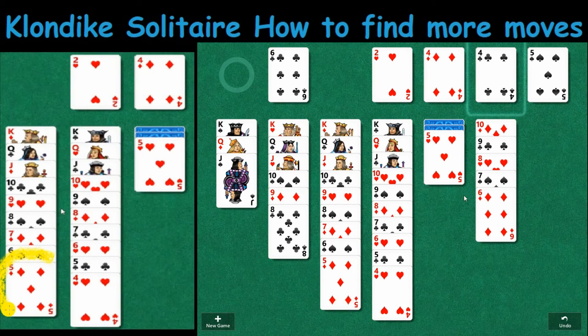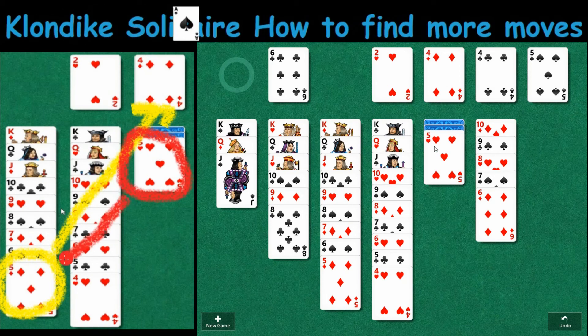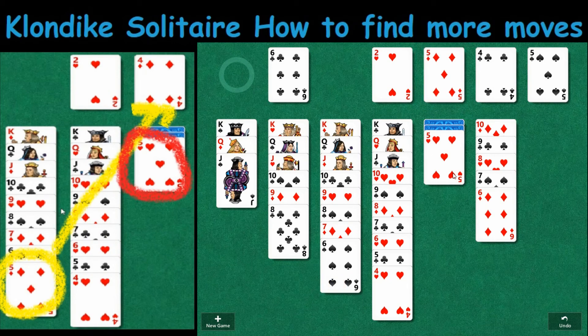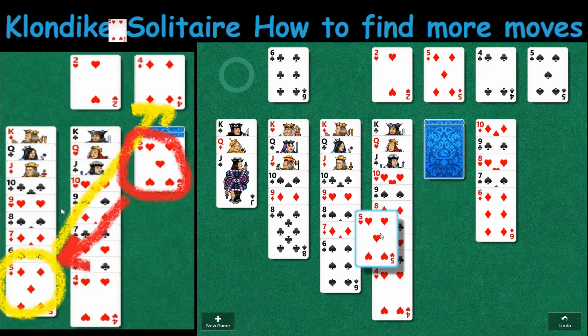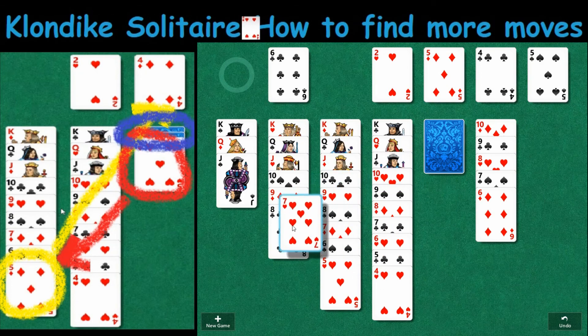Before we get to the Six of Clubs, we've got to move some other cards around. There's a Five of Hearts we'd like to get out. The good news is if we have two red Fives, we can use them together. Our extra move here is going to be to play the Five of Diamonds up top — that opens up the spot for the Five of Hearts to go, and that opens up the spot right here.